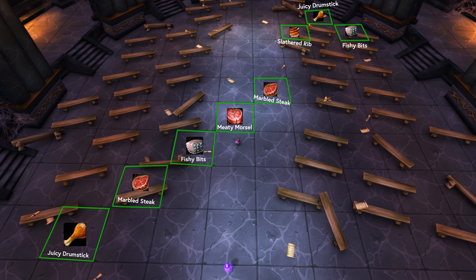If you mess up it's not the end of the world — you can leave and reset the instance to start over. Executing this is not hard but the ticking timer on the food can make you panic, so if you're nervous about it just go look around the Opera floor and visualize your plan before you start picking up food.